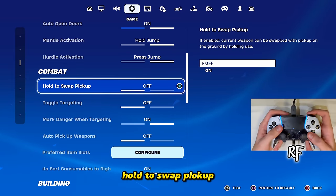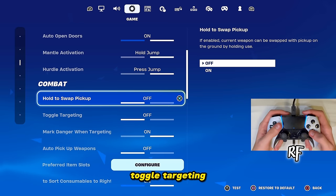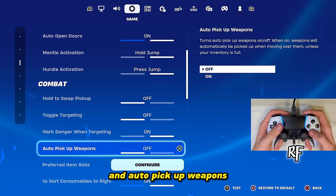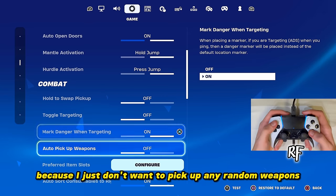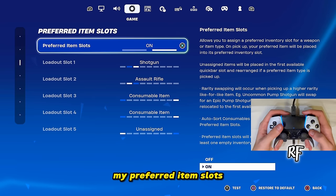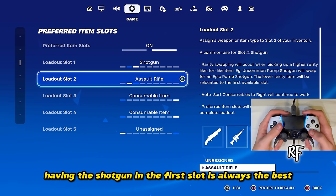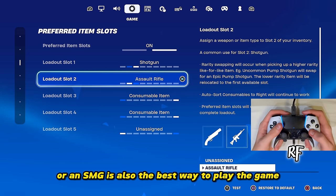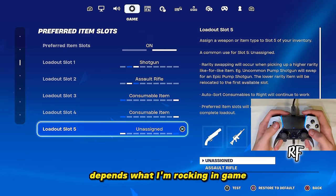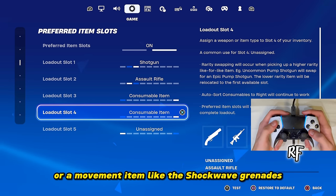For combat settings, Hold to Swap Pickup I have off — this lets me quickly swap weapons off the ground. Toggle Targeting is off. Mark Danger When Targeting is on. Auto Pickup Weapons is off because I don't want to pick up random weapons and ruin my loadout. For item slots: shotgun in slot one, AR or SMG in slot two, heals in slots three and four, and slot five is usually a sniper or movement item like shockwave grenades.